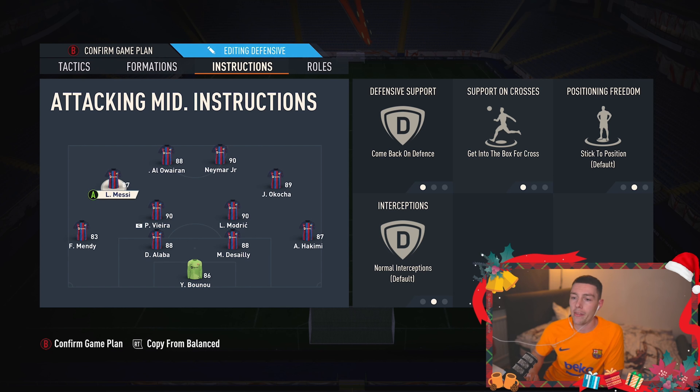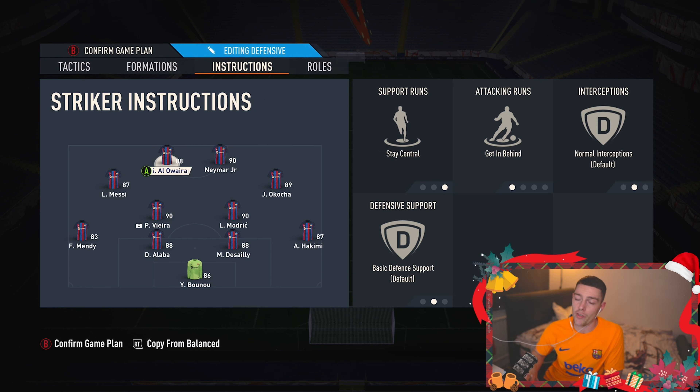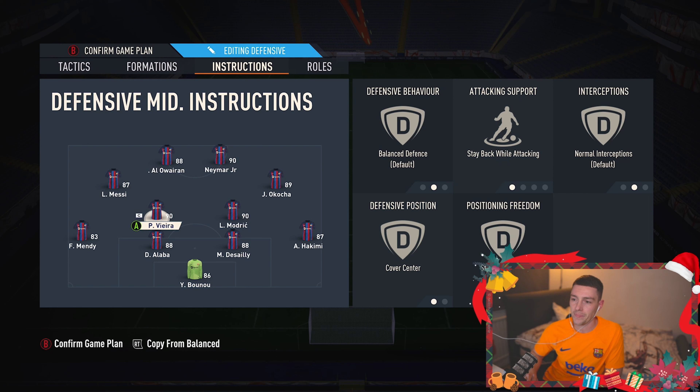I recommend using a right footer on the right and a left footer on the left for the CAMs, so you can do cut-ins or just hit the ball across goal normally. For the strikers, having a left foot on the left and a right foot on the right is very useful — just shooting to the far corner is a little nugget of advice while we're there.